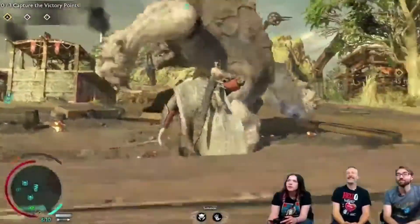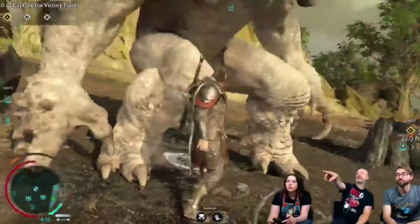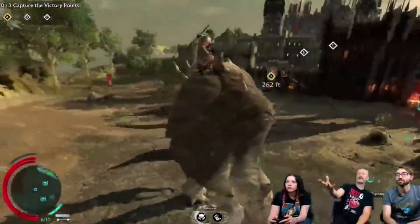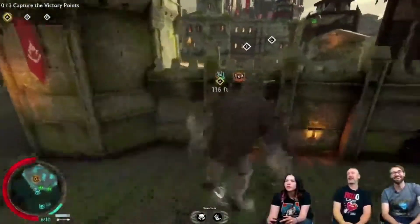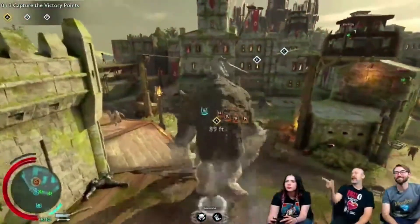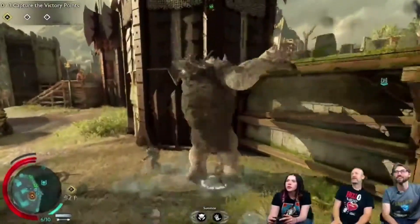We actually have some confirmed gameplay of this where Talion is riding on the back of this huge monster, and on its back is a giant mounted catapult that you can control as a player and fire at will upon your enemies running in fear and terror. That's pretty cool.